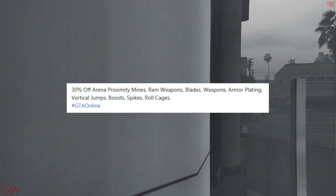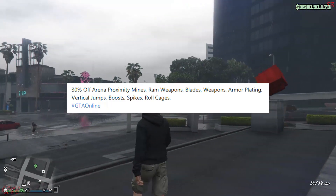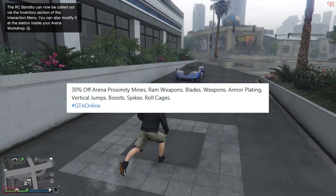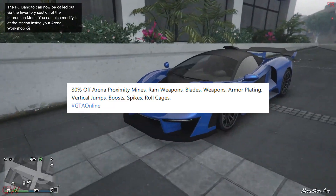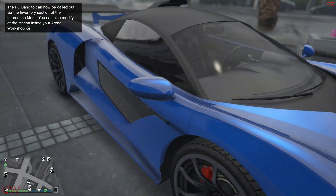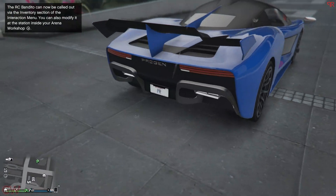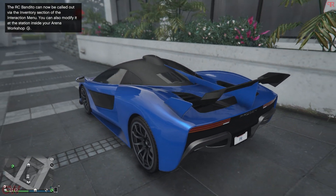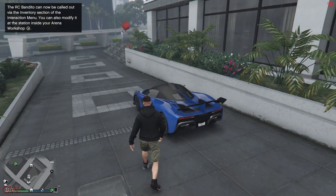There's also a 30% discount on proximity mines, ram weapons, blades, armor platings, vertical jumps, boost spikes, roll cages, and weapons from the Arena Workshop. So if you wanted to customize those vehicles or buy those items, this week is the time to do it.